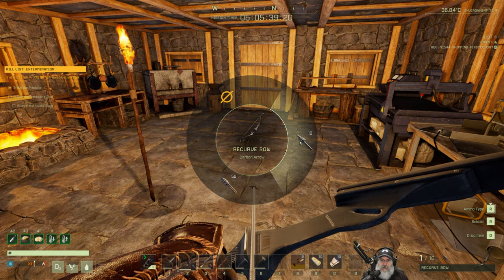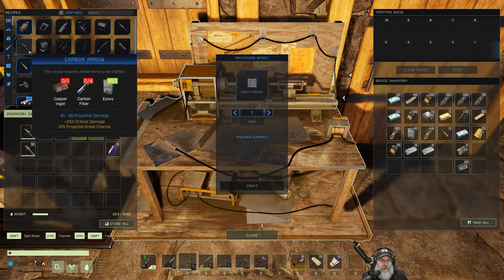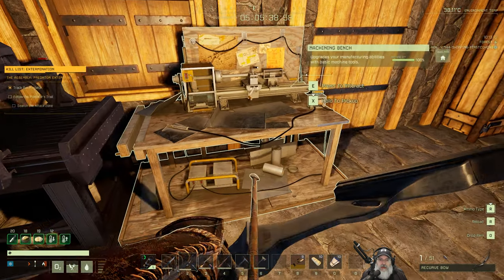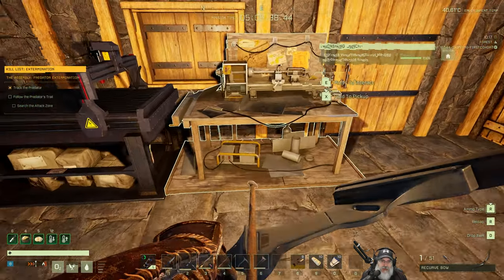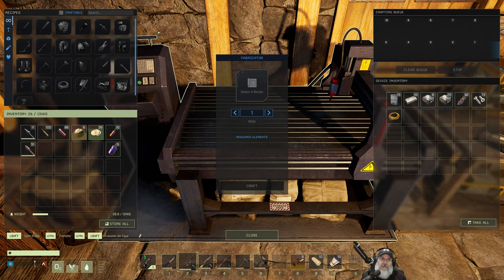I noticed that the carbon arrows do the same amount of damage as the titanium arrows — 81 to 90 projectile and 25% critical damage, 10% brain chance. The difference is titanium arrows take titanium, while carbon arrows take copper and epoxy. They both require carbon fiber, but carbon arrows are accessible earlier because you can make that bench sooner. I can't make composite arrows because composites require tier four, which is really expensive to even reach.